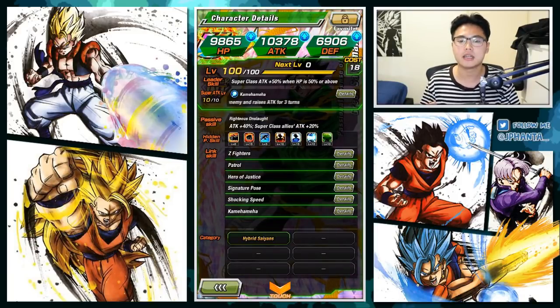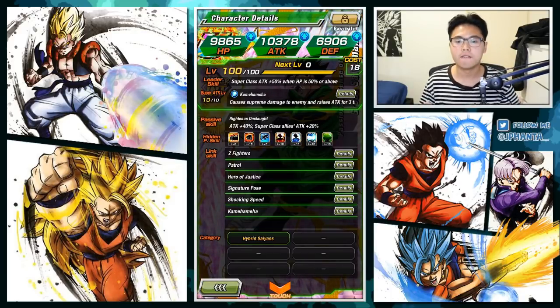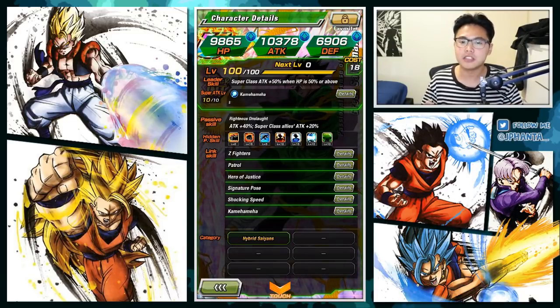You keep stacking that up getting additional super attacks and he's going to do a lot of damage. His passive skill is Righteous Onslaught, which provides himself attack plus 40% and Super Type allies attack plus 20% including himself — so you can say he effectively gets a 60% attack boost. For hidden potential I've given him level 6 additionals, level 15 crits, and level 5 dodges.